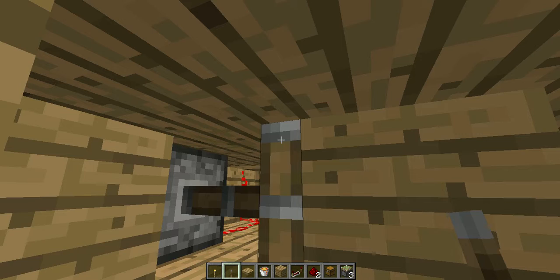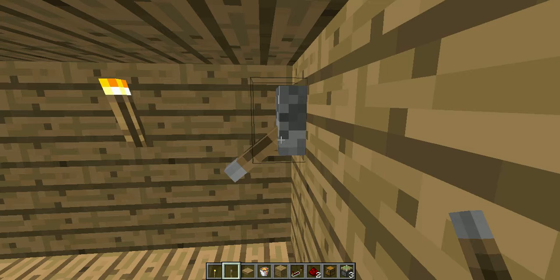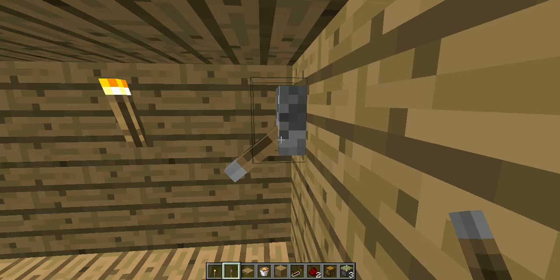So I purposely put the redstone, obviously showing, and put the piston here with the block. Put a switch right here. But what happens when I hit the switch is... Death.